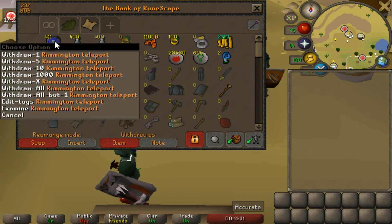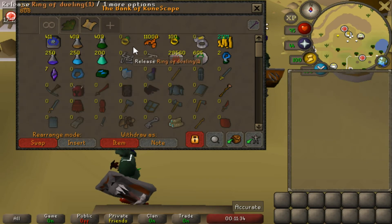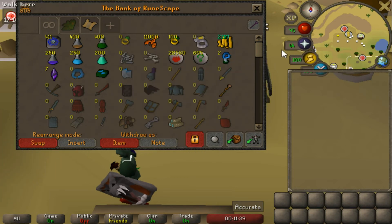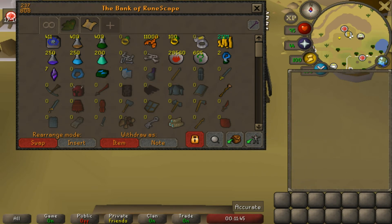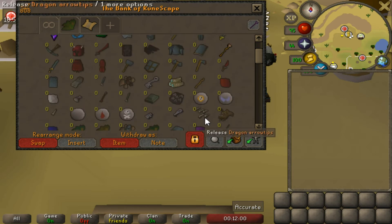Starting out, in the tab to keep note of what we started with: got the Remmington tabs, 400 staminas, 400 super combats, 11,000 lobsters, 100 rings of dueling, and 200 prayer pots. I didn't feel like selling those because I do use them for brutal black dragons, so we'll just keep note that I started with 200 exactly.